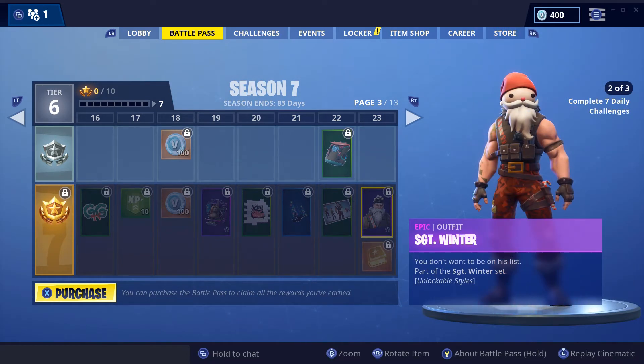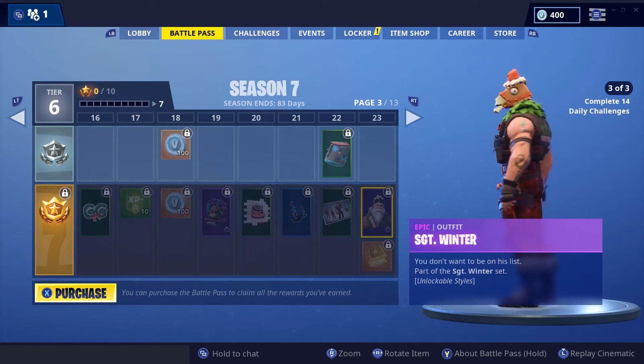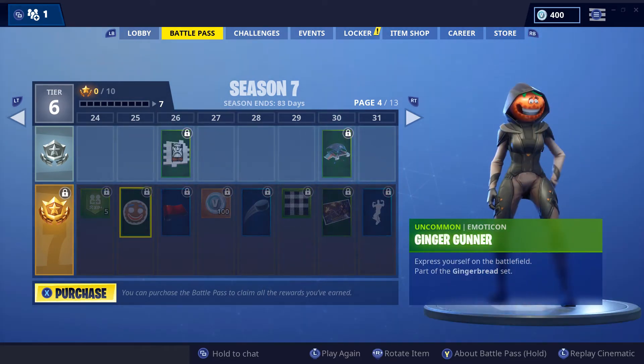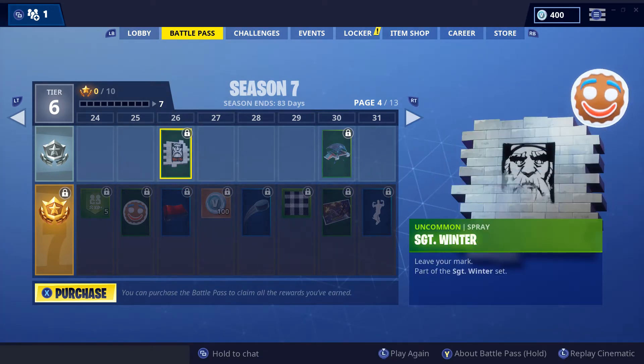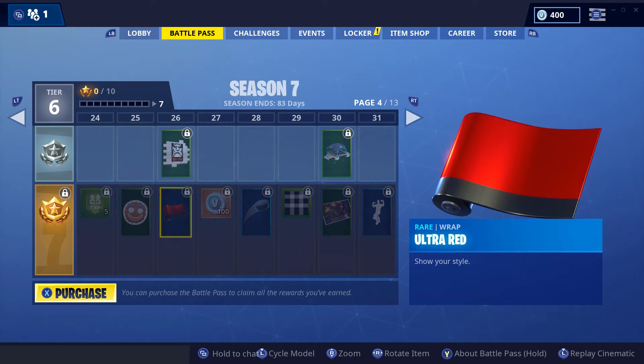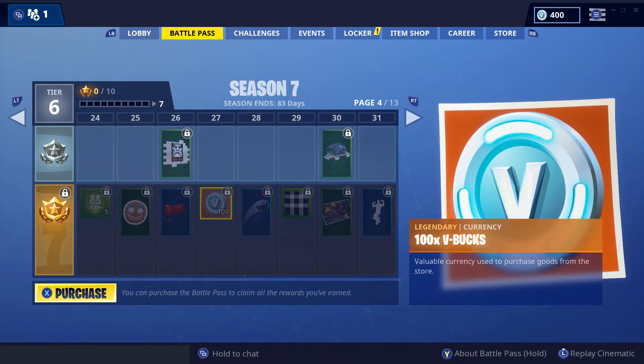Sergeant Winter — a.k.a. Sergeant Santa Claus. It's kinda cool. Everything in this battle pass is so cool. Ho ho ho! Wow, that's the Santa. Ultra red — cool. V-Bucks. That's so unique.